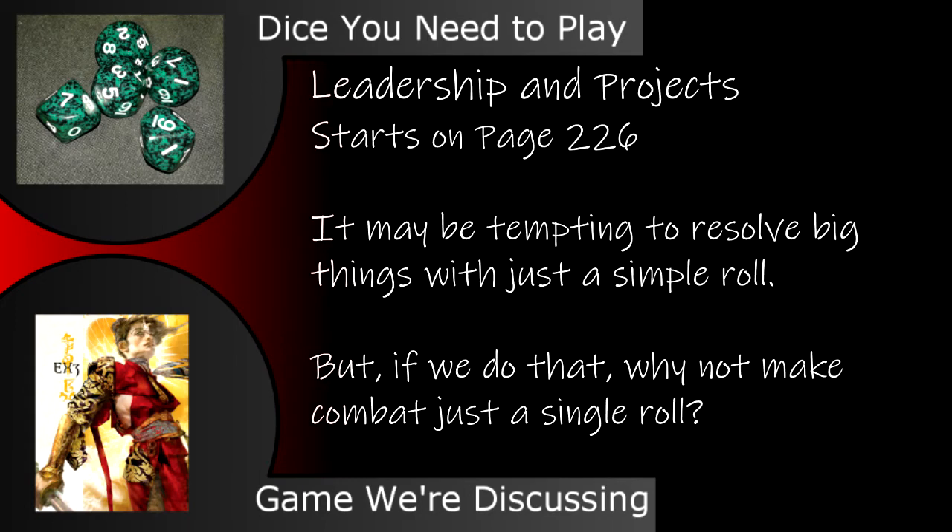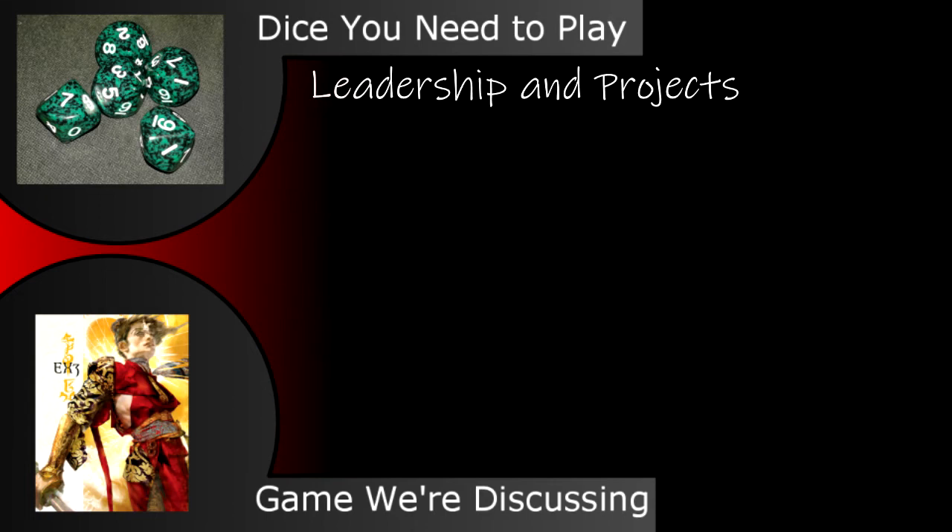Exalted is a game about big and important people doing big and important things. Rules for reflecting that are in Leadership and Projects, which is described on page 226. It can be tempting to resolve something big — like rebuilding a neighborhood — with a single craft roll to make new buildings and hope the adage of 'build it and they will come' is true, or to use a bureaucracy roll to sign all the right papers and hire all the right people. But reducing every major act to just one roll makes something like combat feel much more lopsided, where in just one round of combat you will make multiple rolls. Enter the Leadership and Projects rules.